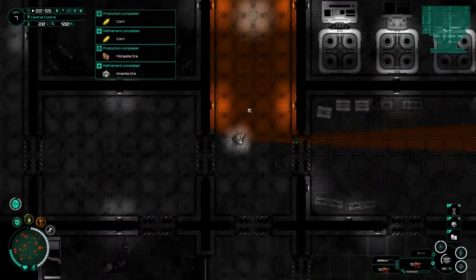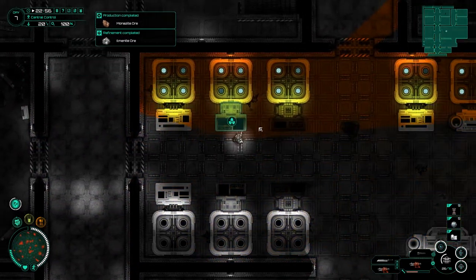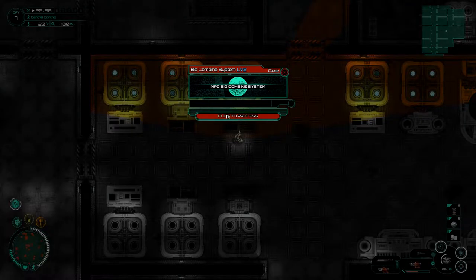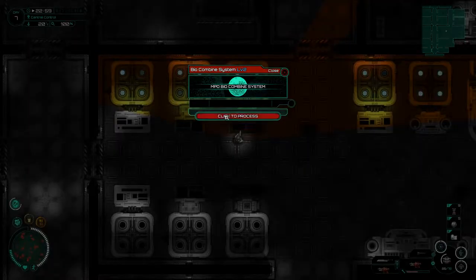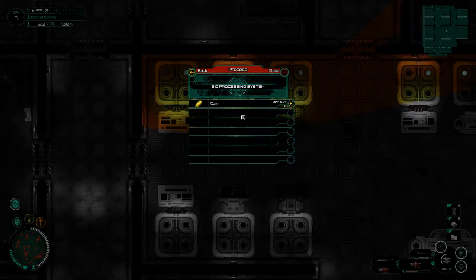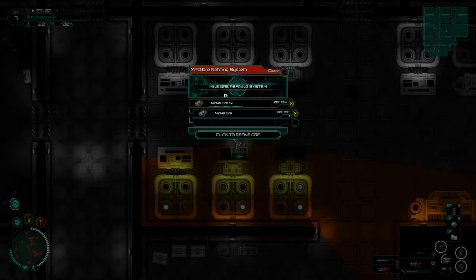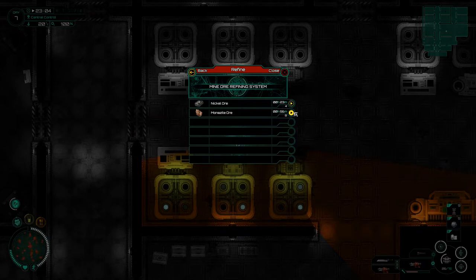We now need to go to the refinement and I've already got a bunch of stuff going on in there. Oh, that bug, that really gets to me. Before we do anything, process another one of those. The bio material is not what I wanted, but we haven't got any corn going there. I wanted this one over here on the mine side. I'm going to cancel that. 12 minutes is nothing, so I'm going to let that tick through.